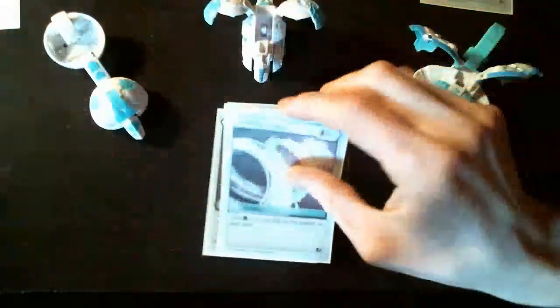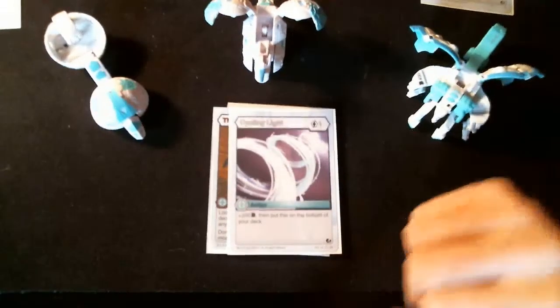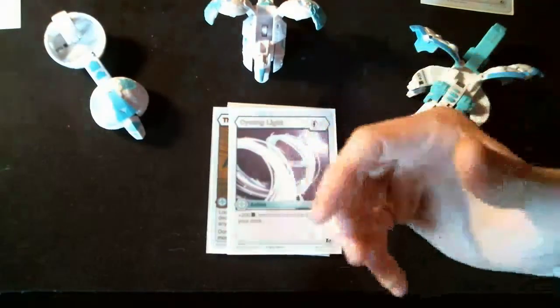We have 1 copy of Spike Link Light — plus 200 V power and then it goes to the bottom of your deck, so essentially you get plus 200 V and heal 1. We run 2 copies.